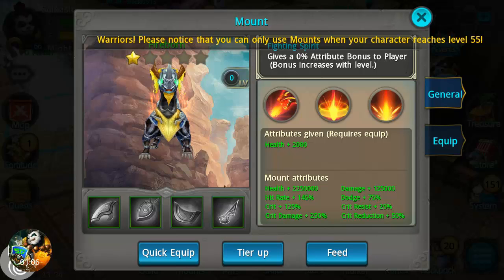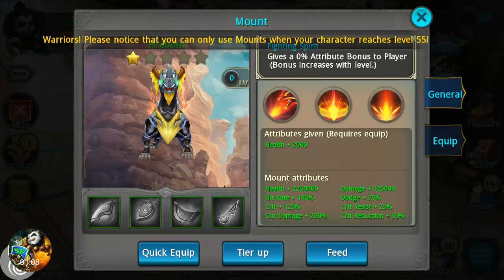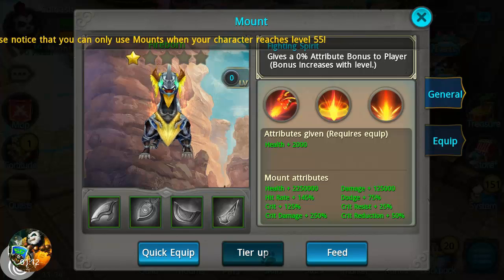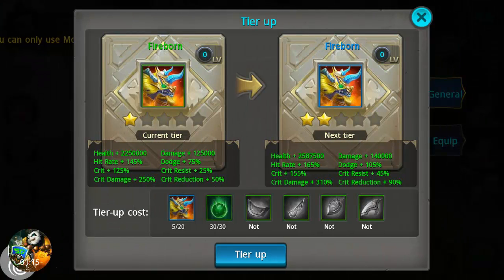Attributes given: health plus 2,000. Look at his health — he has an insane amount of health and dodge. We cannot quick equip that. Tear Up is where you can actually level this guy up.